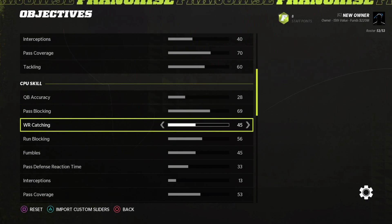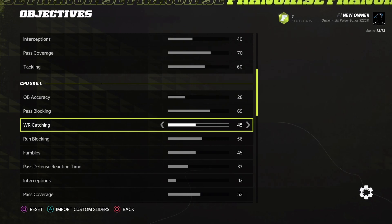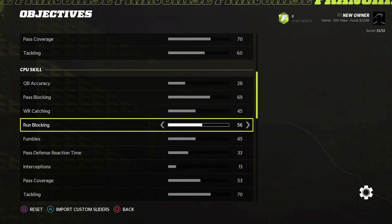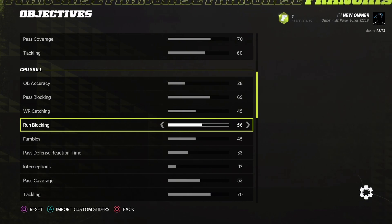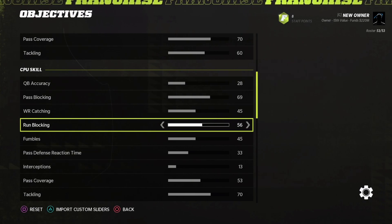I decreased wide receiver catching by one to help with the accuracy problems — drop passes will obviously help lower quarterback completion percentage. I moved run blocking up by 10 to 56. Stopping the run on defense was very easy, so I wanted to give the computer more of a chance to break open some runs and pick up first downs. I was getting a lot of two, three, four yard carries but not many big open runs, especially playing with the Panthers whose linebacking core isn't one of the best. Running backs and linemen should be able to get into the secondary and create holes.